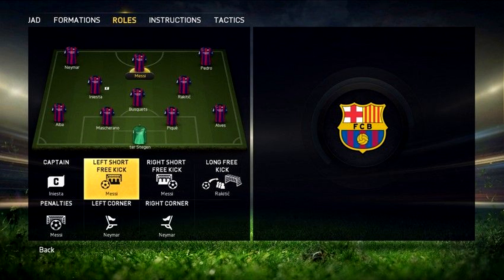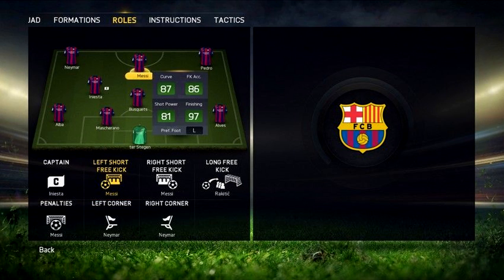So instead of having to, every time you play with Barcelona, change Messi to be the left short free kick taker — you can actually set that as a default so he will always be that and you don't have to constantly change it. Hopefully that's kind of cleared that up for you guys.